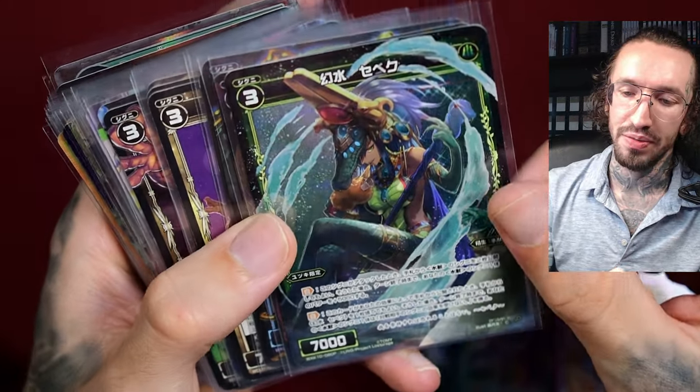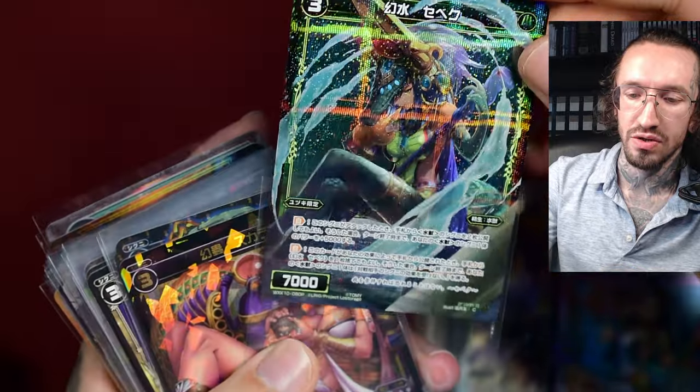This is Sebek again with crocodile artwork. This is the parallel foiling of V-Cross. Very, very beautiful card design. No texture this time.